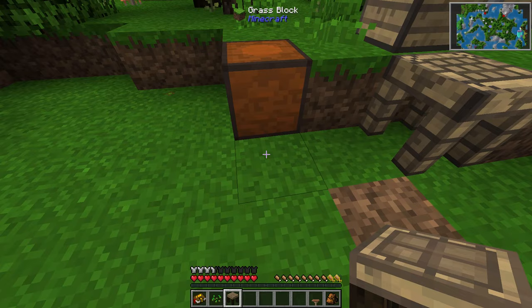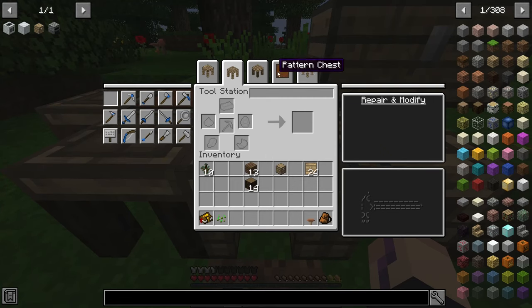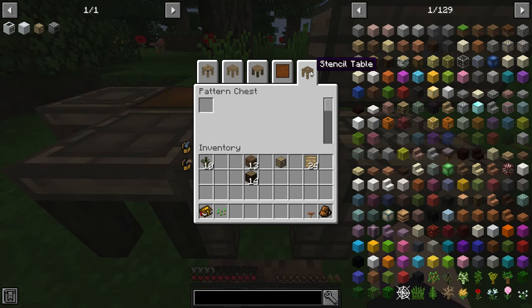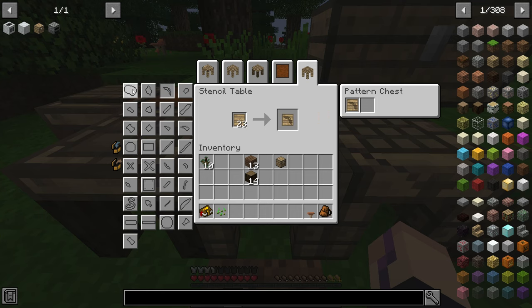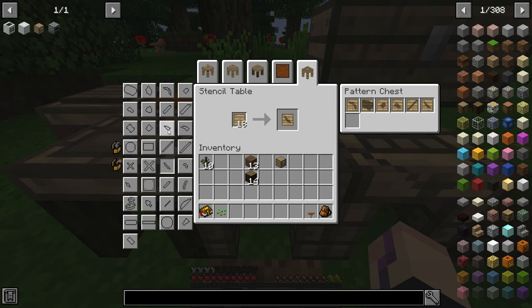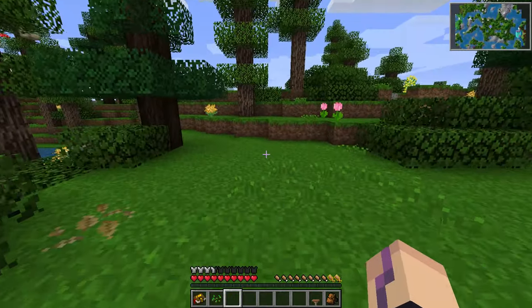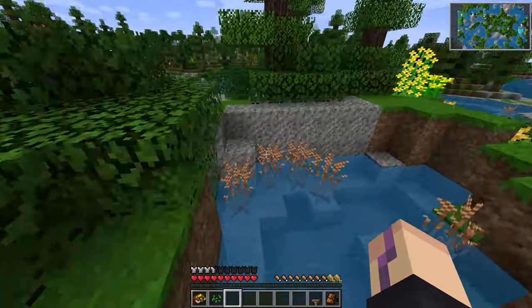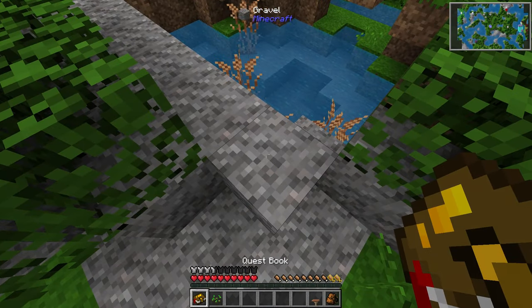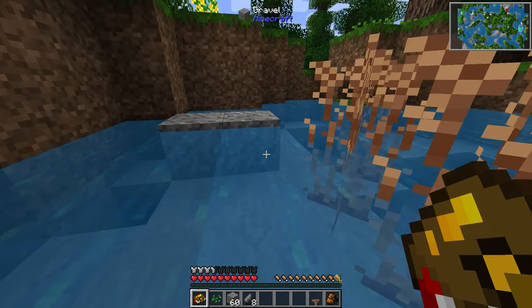Part builder can go here, stencil table here, tool station there - there we go. We'll see, maybe I'll be super addicted to this. Let's also make a sharpening kit and get all the tool parts we could hope for. I seem like I'm rushing a little bit - that's because I've experienced the night time and I do not enjoy it, it's dangerous. I do want to make a little bit of progress. We need to find some flint - there's some gravel over here.